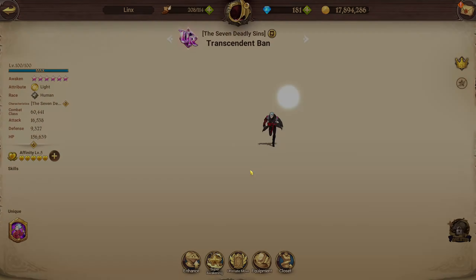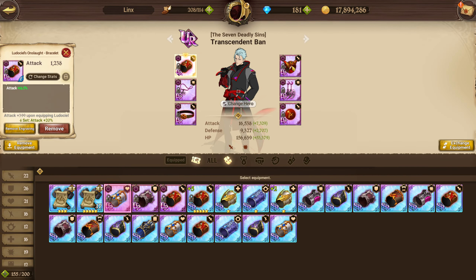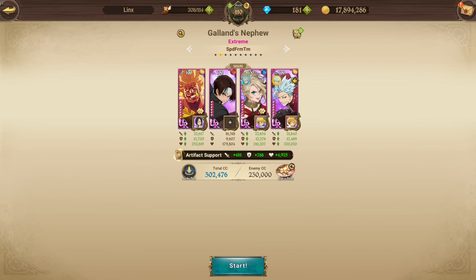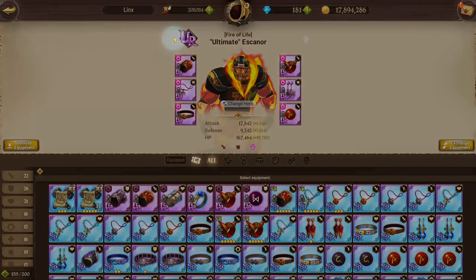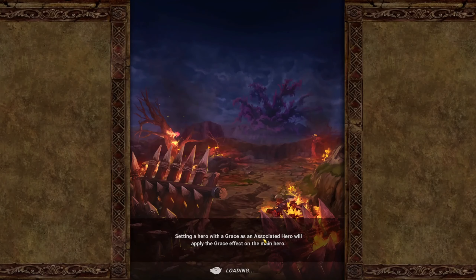For Ban specifically, I don't actually have an attack crit set for him, so he's just running borrowed gear — around 14.5% to 14.8% rolls. Not perfect rolls, but it gets the job done. Everyone is running attack crit, I think. Yeah, just borrowed gear. Roxy has her own and Escanor has his own. The card set just auto-set to HP — nothing fancy, but it gets the job done.